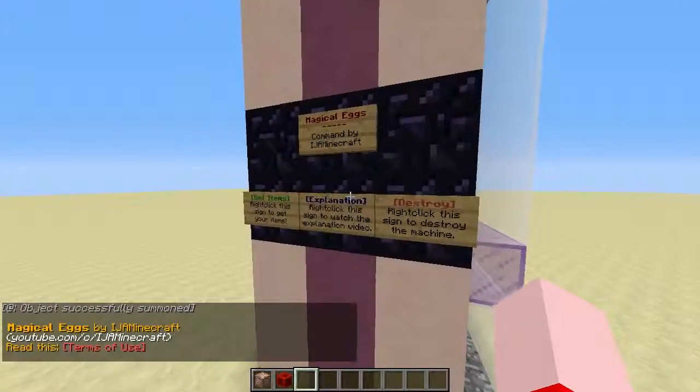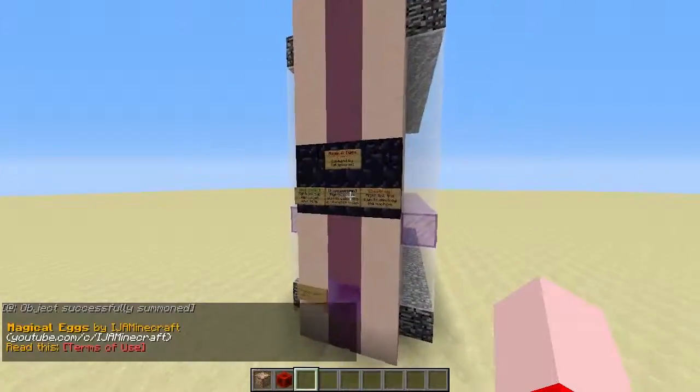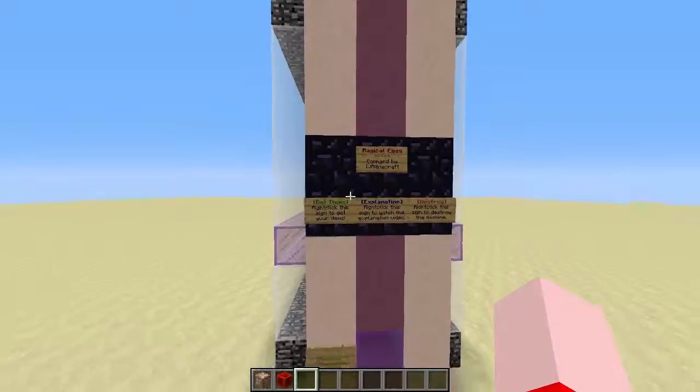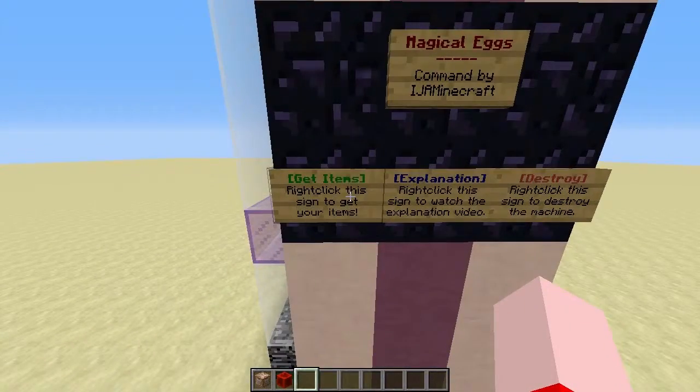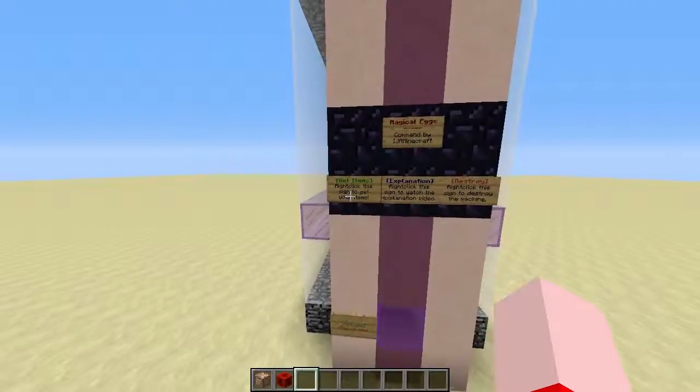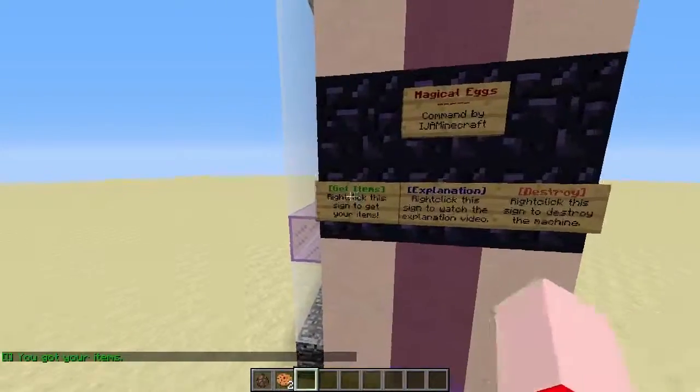So you get Magic Eggs by IJAMinecraft. There's a link to his YouTube, which will also be in my video's description. And the terms of use basically means just give him credit if you're going to show this off in a video. So you're going to right-click the sign to get your items.